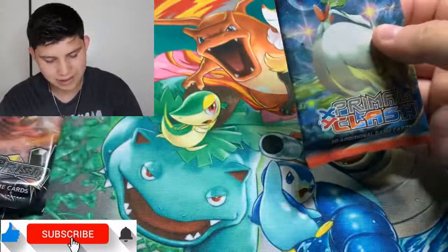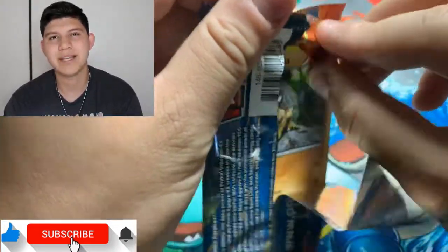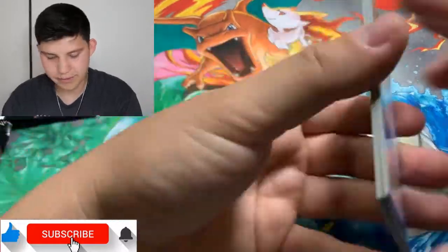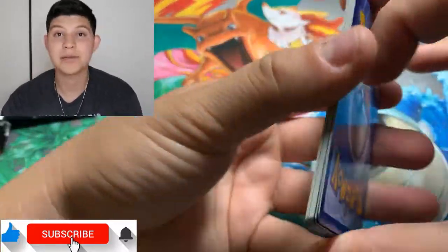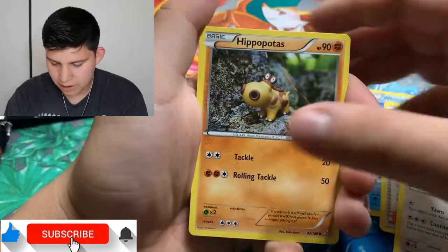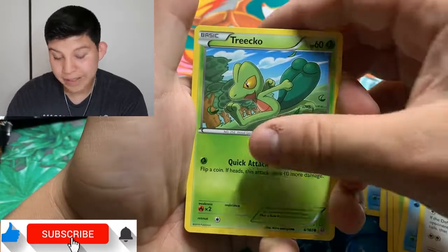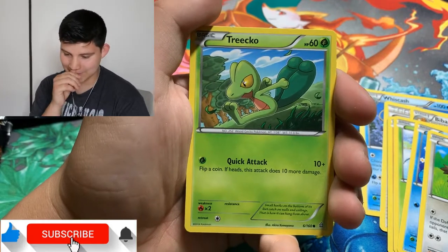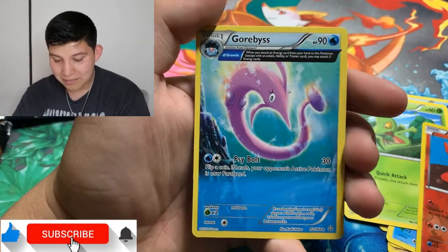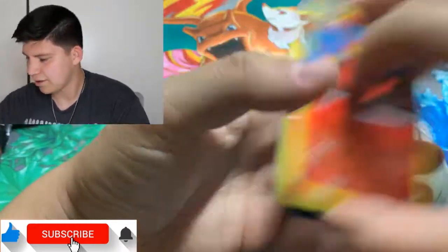Let's start with some Primal Clash and then move on from there. I haven't opened a lot of the older XY series packs, which I should — I really like XY for some reason. Code card for you ladies and gentlemen. Cards: Wishcash, Archie's Ace in the Hole, Burl, Himipotis, Zerskit, Farbuck, Zigzagoon, Trico — one of my favorites growing up, I remember seeing Trico a lot especially in the cartoons — Slugma, and a Border Beast. Nothing too interesting.